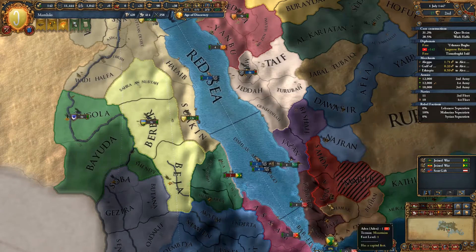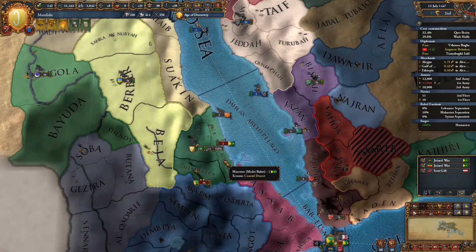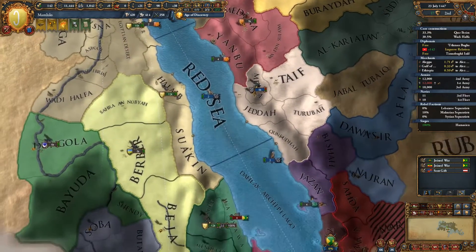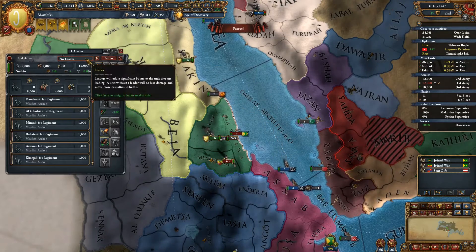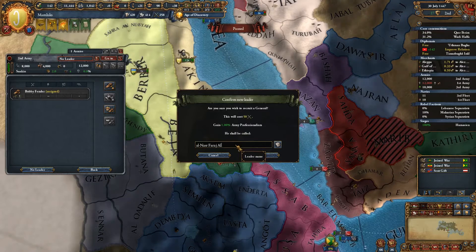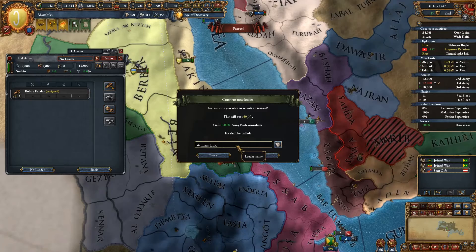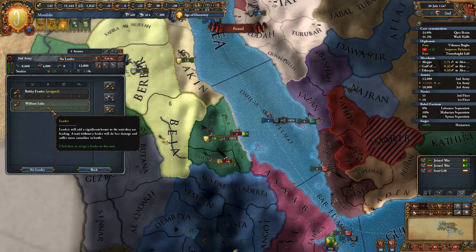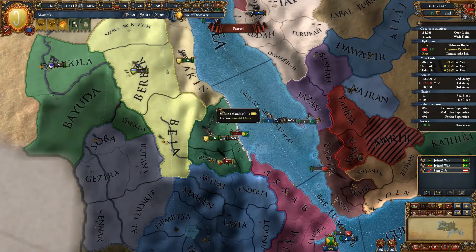There's a fairly big Ethiopian stack. I'd probably like to get another general — let's go ahead and get one. This one is going to be William Luke, one of my other top patrons. Oh, you're quite good — four, four, five shock and two fire. You're a two-star general already; you should actually be leading this army. You were going to attack us there and then thought better of it. We can siege these two provinces at once — that's a non-issue.